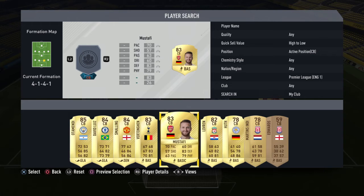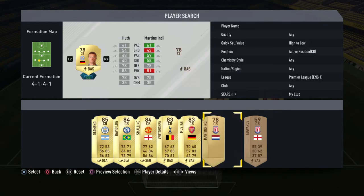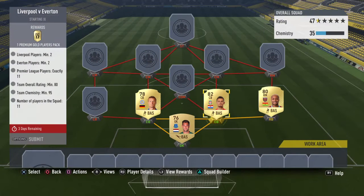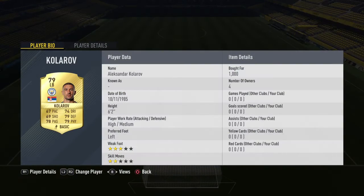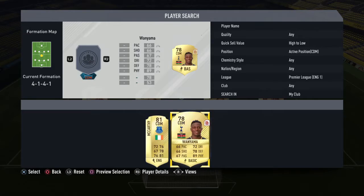At center back I have Lauren and youth — Lauren cost me around 2,200 coins, the most expensive player in this Market Matchups build. At left back I have Carole, a real player which cost me 1,000 coins.